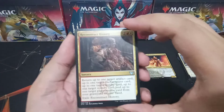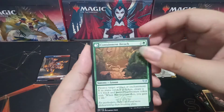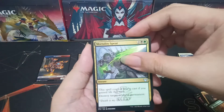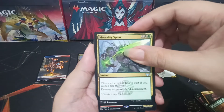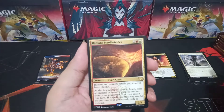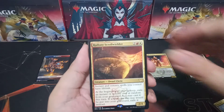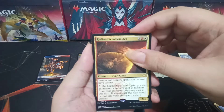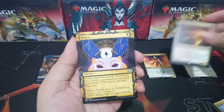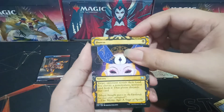Pack two: Reconstruct History, Containment Breach, Mortality Spear as commons. Our rare is Radiant Scrollwielder. And for our Mystical Archive we got Duress.